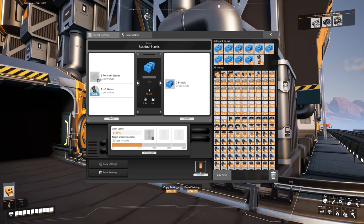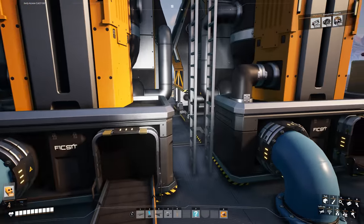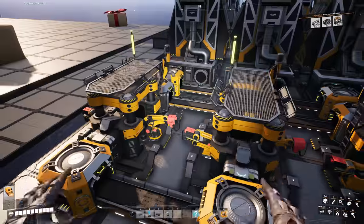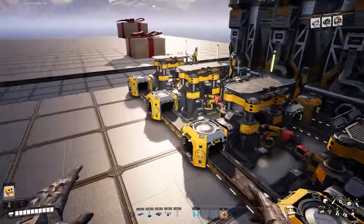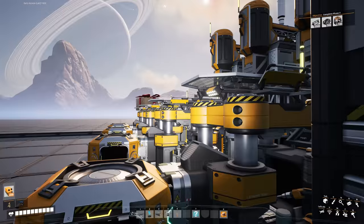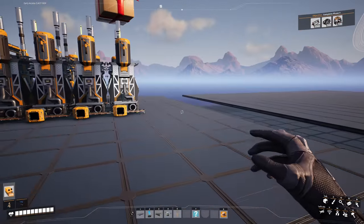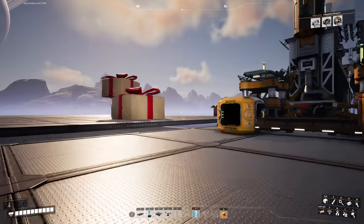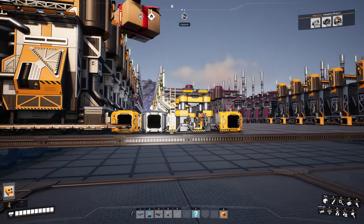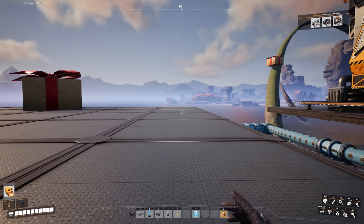We've got the water going in, we just need the resin now. While working on that, plastic has actually started being made. Around where the constructors are, I've put a couple of constructors down, merged them all together, and got all the canisters going into one storage container. We need to keep this going, otherwise when it comes to filling packages later with all this water, we won't have enough canisters and we'll have to wait for them - very time consuming.